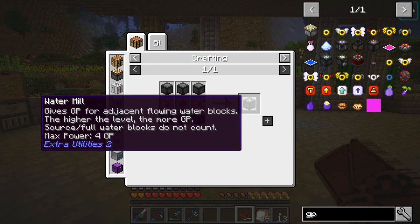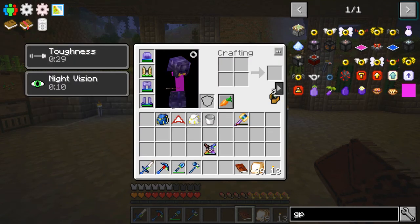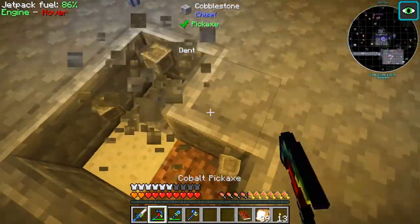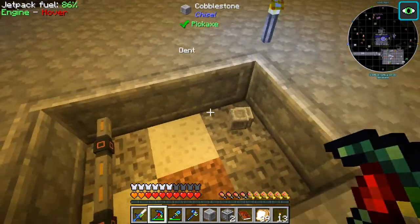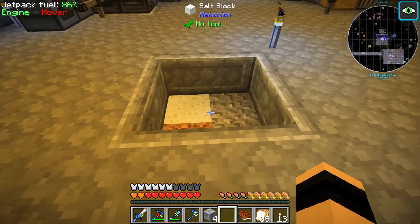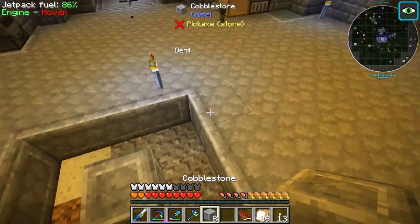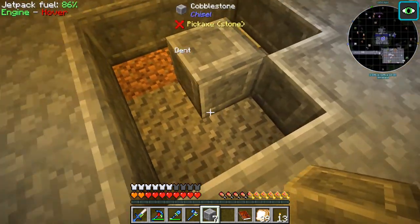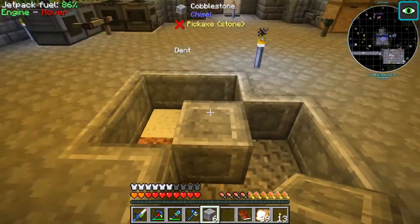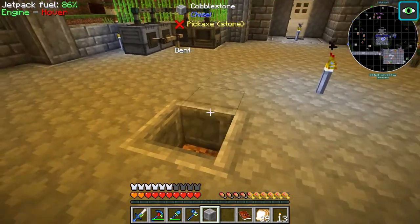If we wanted to make a lot of these, let's say we wanted to make four - it gives GP for adjacent flowing water blocks. So if we put a water mill there and draw it out, we could put a water source here and that would flow around one side, and a water source here that would flow - so you'd have four sides, one, two, three, four of flowing water.